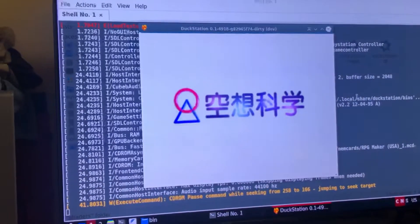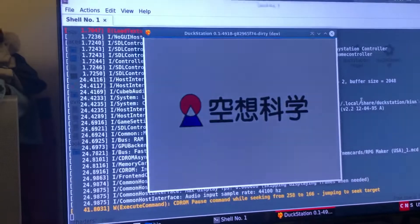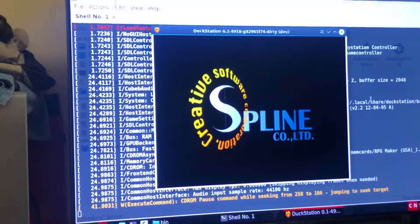There are two options in DuckStation for the hardware: they have an interpreter and dynamic recompiling, but this isn't using software.